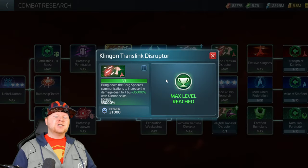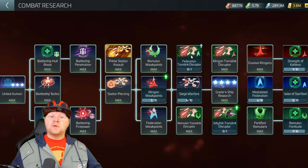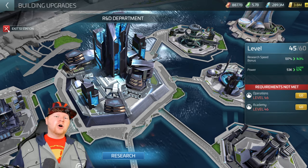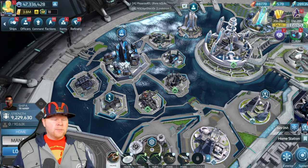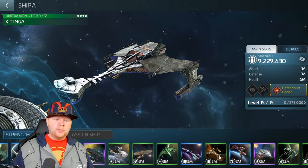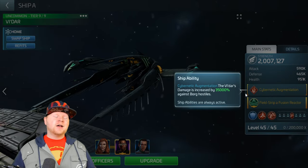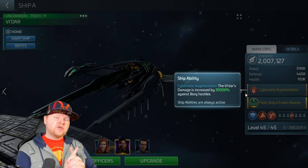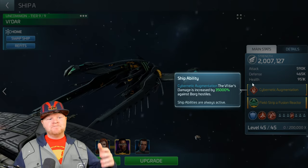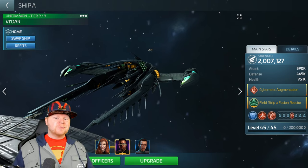This will basically turn any faction ship you have into a Vidar. If you are not familiar with a Max Vidar — because this combat system is built around a Max Vidar — the Vidar has a ship bonus that gives it a huge increase fighting the Borg. That was the whole point of it when it came out three years ago. It is called Cybernetic Augmentation. The Vidar's damage boost is 35,000% against Borg Hostiles. That's why even to this day we still use it against probes.